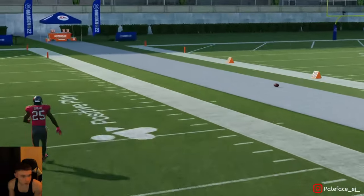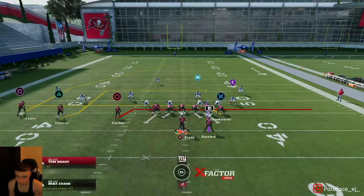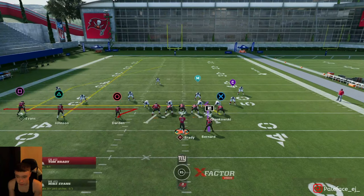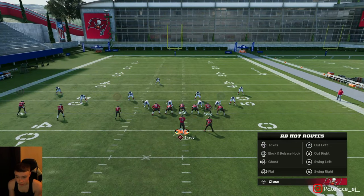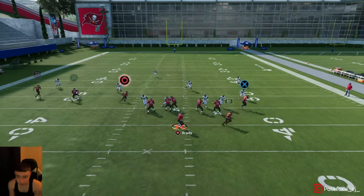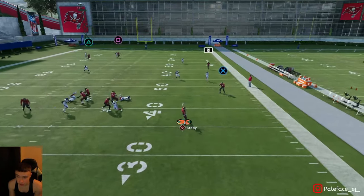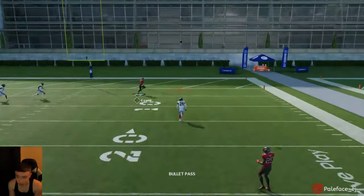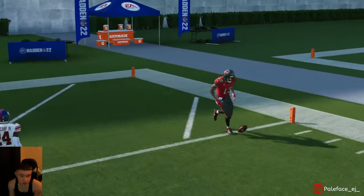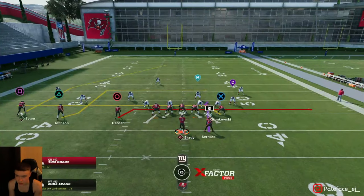My running back just doesn't catch the ball there, but whenever you do that make sure you Y-catch or triangle catch — aggressive catch, whatever you want to say. In this play you're still going to be able to roll out if you get time in the pocket and they don't have contains. If not, you're still going to be able to throw that post from the pocket.